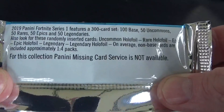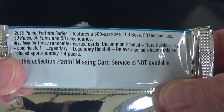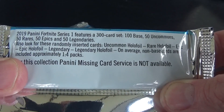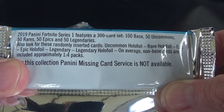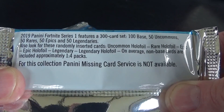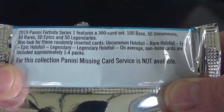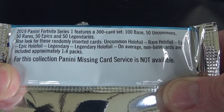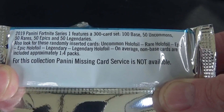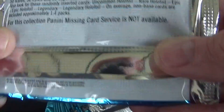It also tells you on the back the ratios of the cards you get. Basically it's a 300 card set: there's 100 base cards, 50 uncommons, 50 rares, 50 epics, and 50 legendaries — which we've had no legendaries yet. There are also uncommon, rare, epic, and legendary holofoil versions, and on average non-base cards are included approximately one in four packs. Let's get this underway!